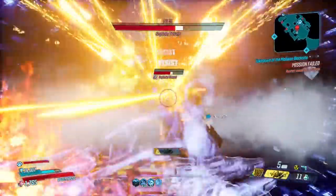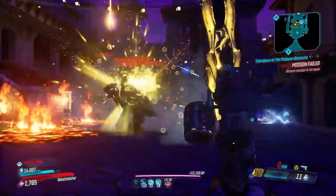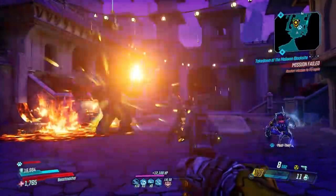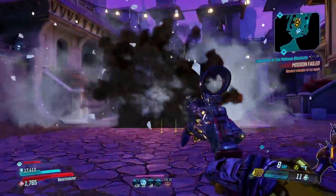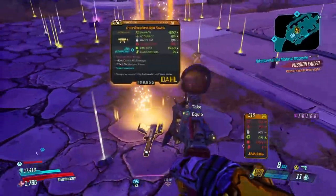I should be posting that video later tonight, but it's a flak build, and this build absolutely destroys him. If you're wanting to farm for this sniper, you need something fast and quick because, based on my testing, it's about a 3% drop rate for this sniper.